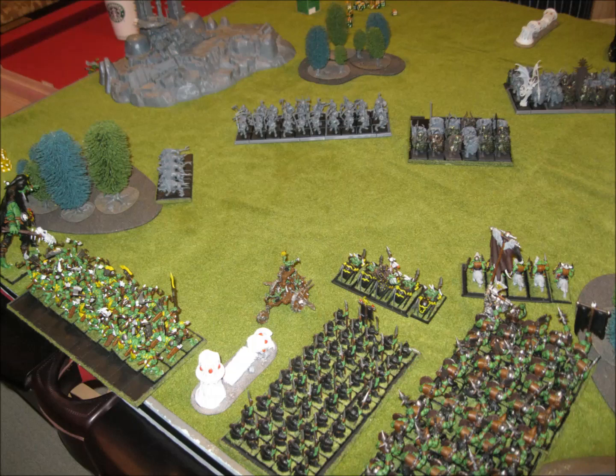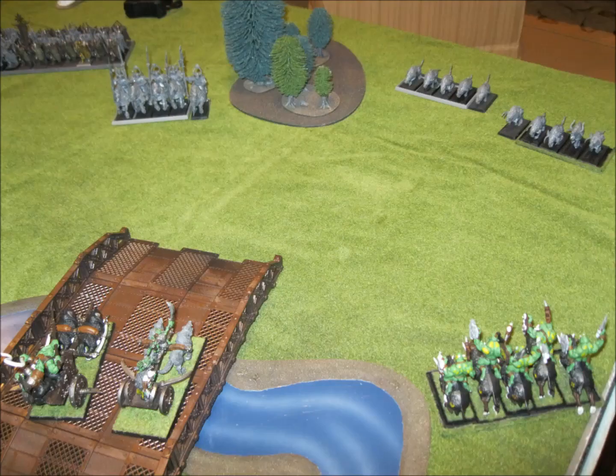His turn one - I didn't steal the initiative. He had his dogs move over because his Marauders failed their test and had a failed charge, showing their flank to the Giant. So he moved the dogs there to block them. The Chosen are just pushing up because they don't care. The Warriors actually had to move back a little so that Valkia could join them. Over on the flank, his Knights move up a little, and that second unit of dogs came on.